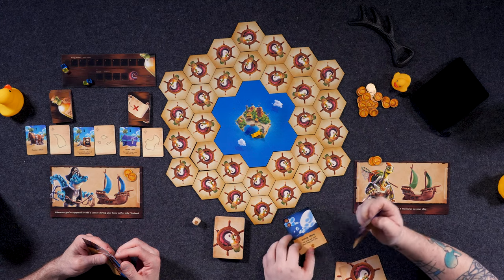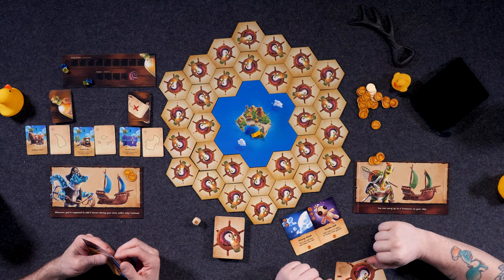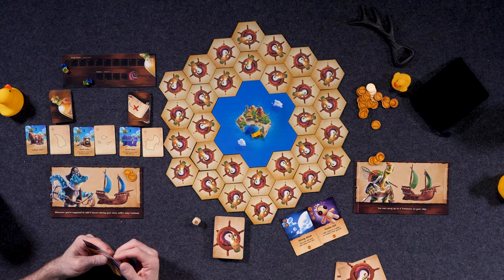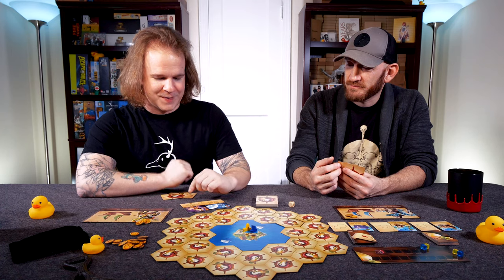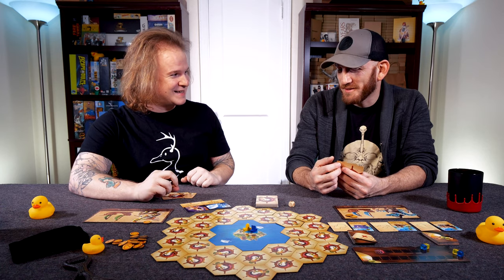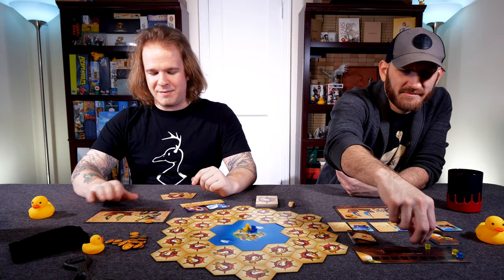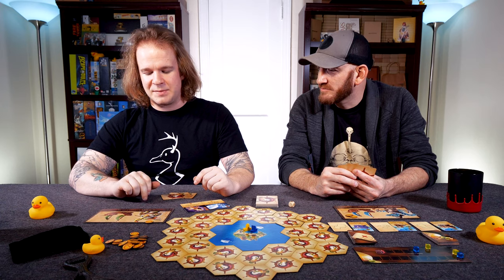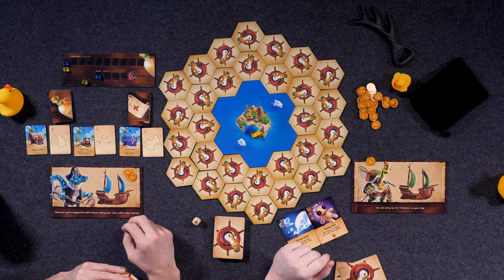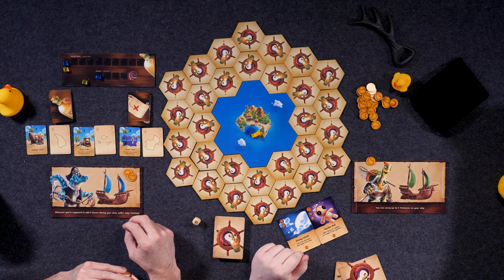I'm going to start off by playing Strong Winds and a Voodoo Doll. The Voodoo Doll is going to gain me one more doubloon. I have a total movement of three — I could roll the die and move extra if I wanted to utilize the Strong Winds ability. My special ability with the Tortle lets me carry up to three treasures on my ship, and whenever I'm supposed to add two curses during my turn, I add only one instead. That might be why I'm inching you up the track to start with.